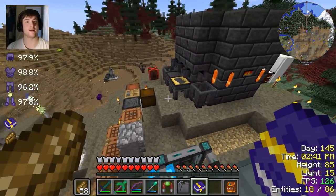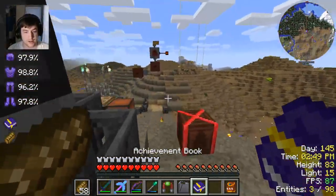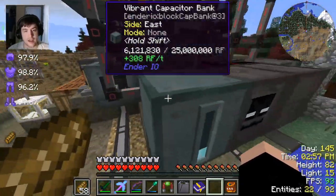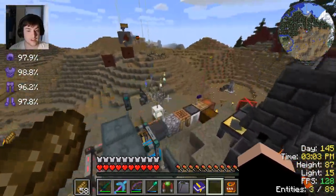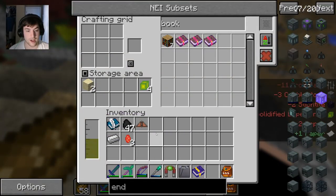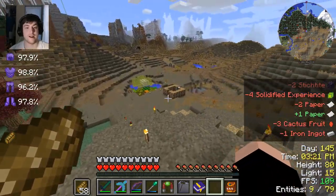Hey guys, I'm back for another video, and welcome to Minecraft Space Astronomy 2! In the last episode, I made a stupid discovery - I should have been reading the achievement book the whole time, because I went off on a really stupid tangent that was not necessary. We made a vibrant capacitor bank, went out searching for a desert biome, found one, and discovered there was no oil there. It turns out we actually need to make our own oil - there is no oil in the landscape.